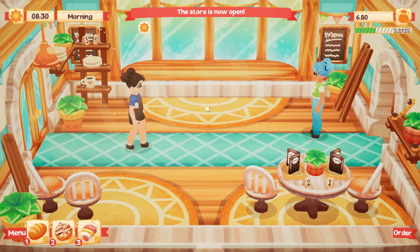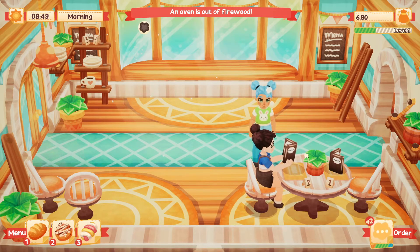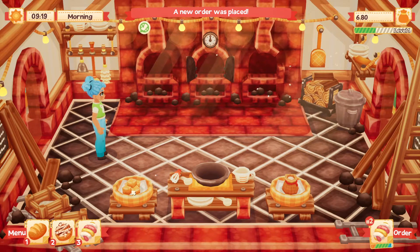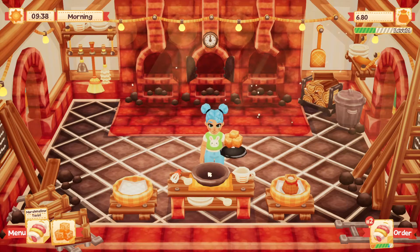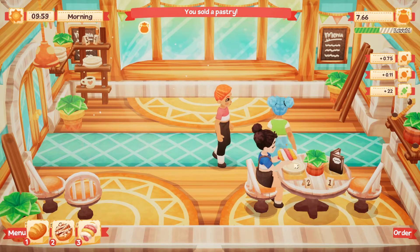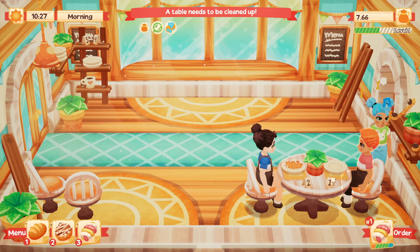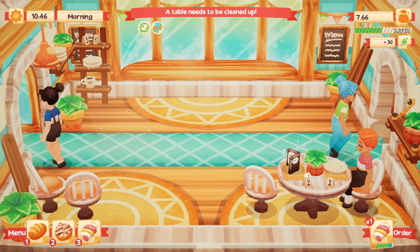Oh hi! Oh my gosh, she's cute - she has hair like mine! Welcome. Oh, she's reading the menu - give her a little minute. What does she want? Oh, she wants marshmallow twists! Let's see - I just need sugar. Put it in the bowl. Here we go. Oh hi! Give him a chance to see what he wants. Oh, he also wants a marshmallow twist. You know what, I better clean this table real quick because somebody else might come in. Bye, thanks for coming!